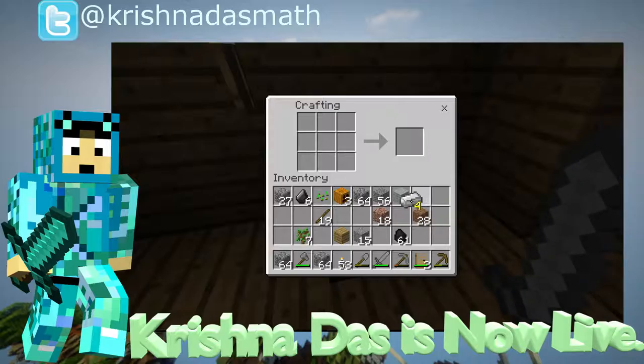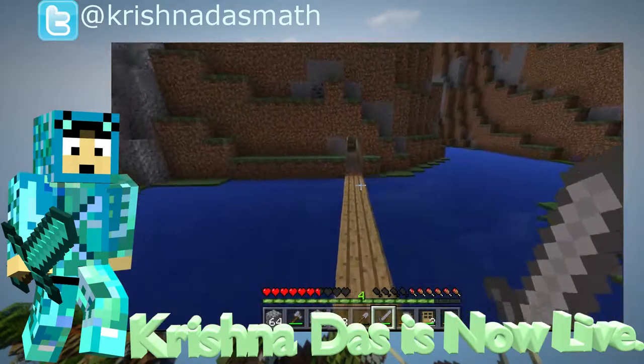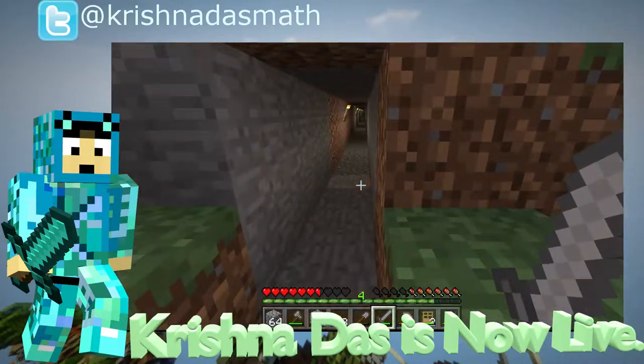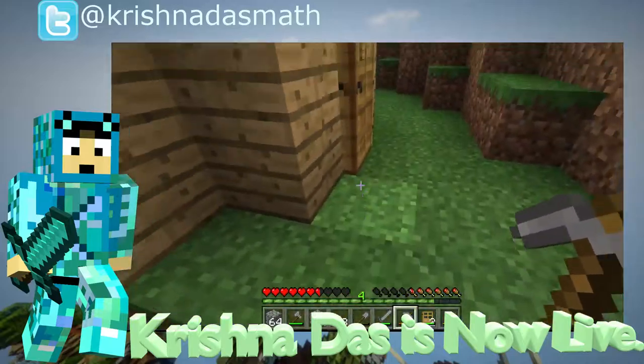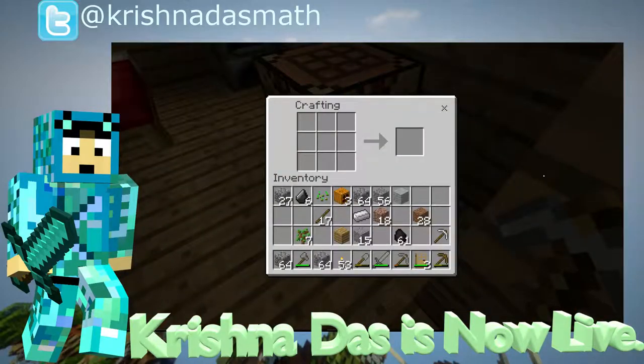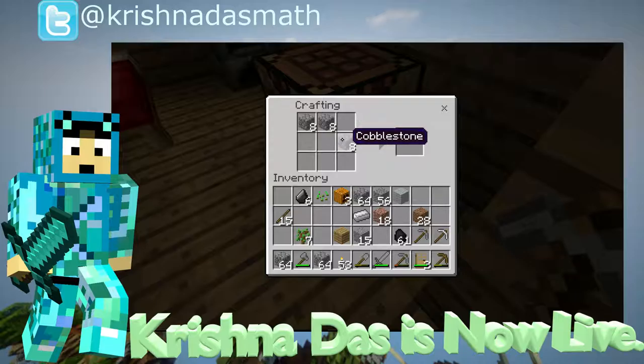We're going to make an iron pickaxe — that's the first thing. We don't have enough iron so we might need to make a chest. Day two of mining — doing badly. I'm going to make a new stone pickaxe. Pocket Edition is way harder than PC for some reason — it may lack efficiency tools like Optifine that make things visible from far away.